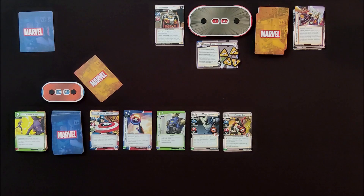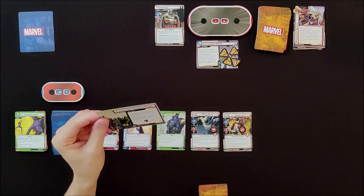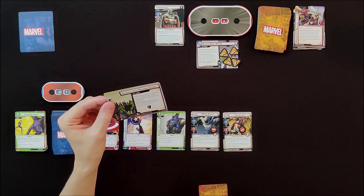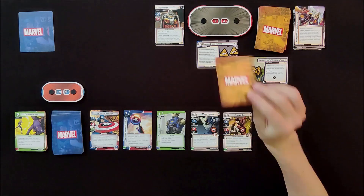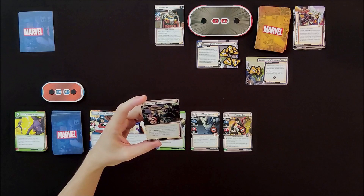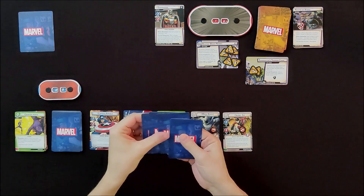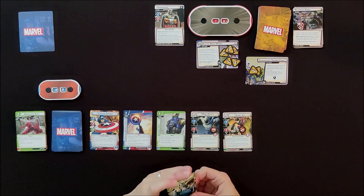I get two encounter cards. The first is Taskmaster's Training Camp — after a minion enters play, give it a tough status card. This has an ongoing encounter card effect meaning I deal another one each turn, with only two threat so not too bad but I need to deal with it. The second is Hunted by Hydra — place one threat on the main scheme when revealed, and each player in hero form takes one damage and discards one card at random. I take the damage and lose Momentum Shift.